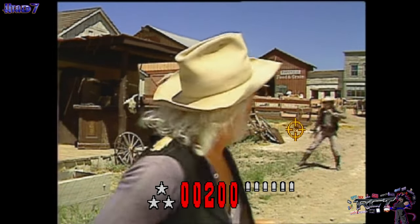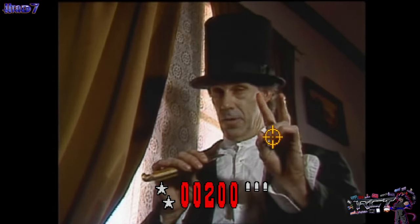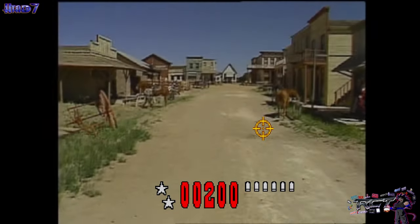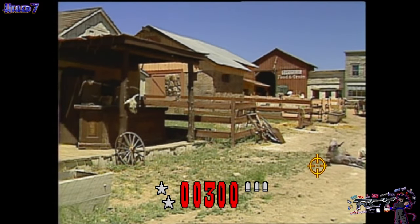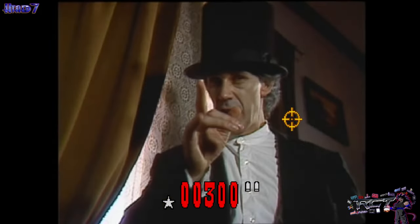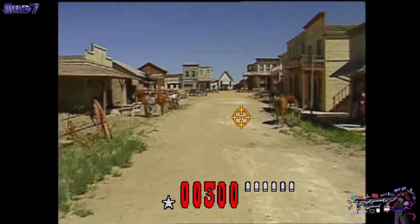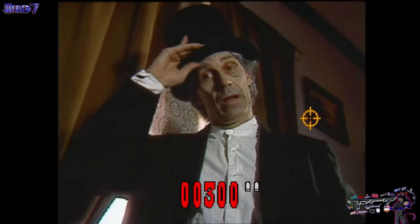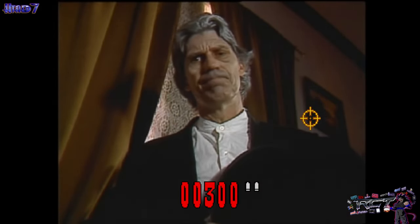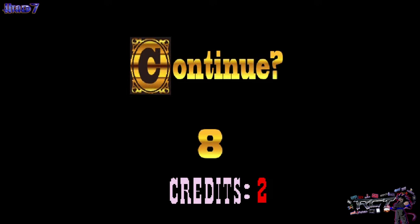[Game audio] 'It's a stranger. Howdy stranger — we need your help. Mad Dog McCree's gang is taking over the town. The mayor and daughter have been taken hostage out to Mad Dog's hideout.' The gameplay begins and I start shooting but things aren't going well.